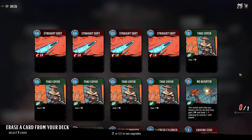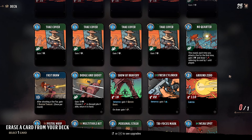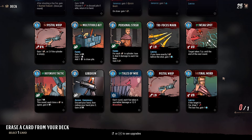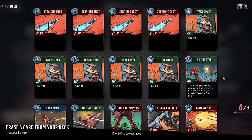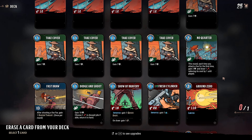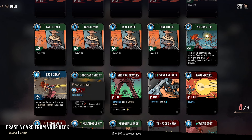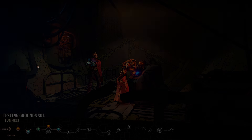For getting rid of a card — now look who's on the chopping block: No Quarter and Fastra. Is there anything else worse that I want to get rid of? No. I mean, I could get rid of a basic block. This is only once per round. I feel like Fastra is even worse than No Quarter as the base version. So yeah, Fastra goes away.